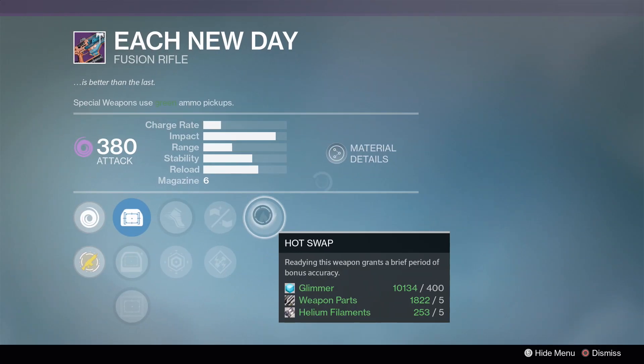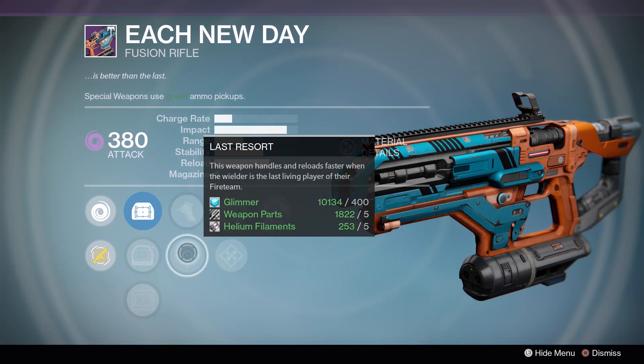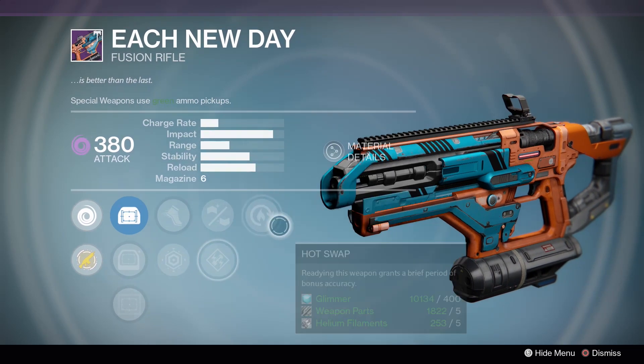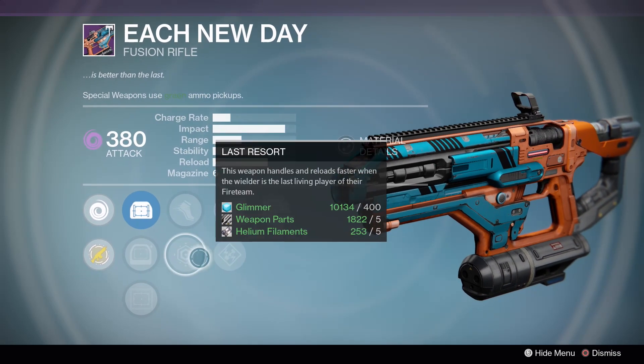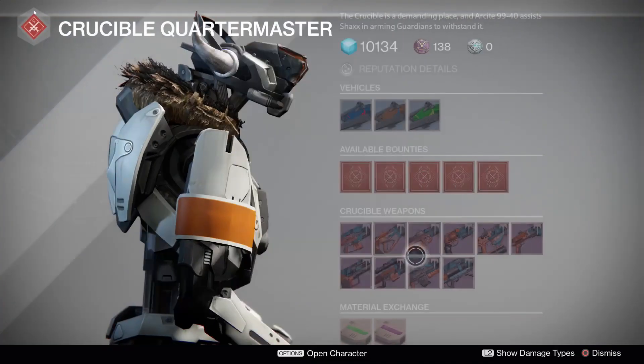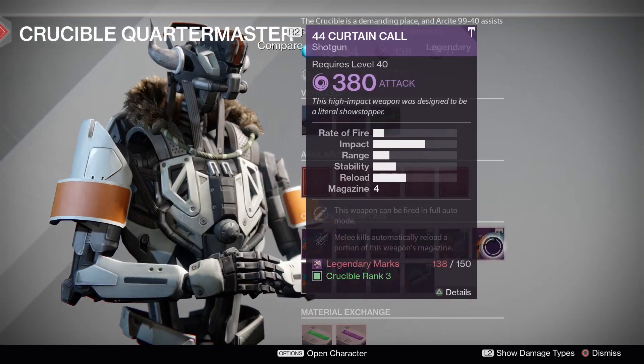Each New Day Fusion Rifle: Hot Swap, Hand Laid Stock, Enhanced Battery, Battle Runner, Last Resort. I really need to study Fusion Rifles a little bit more. I'm going to say no on this one - interesting roll, but no.